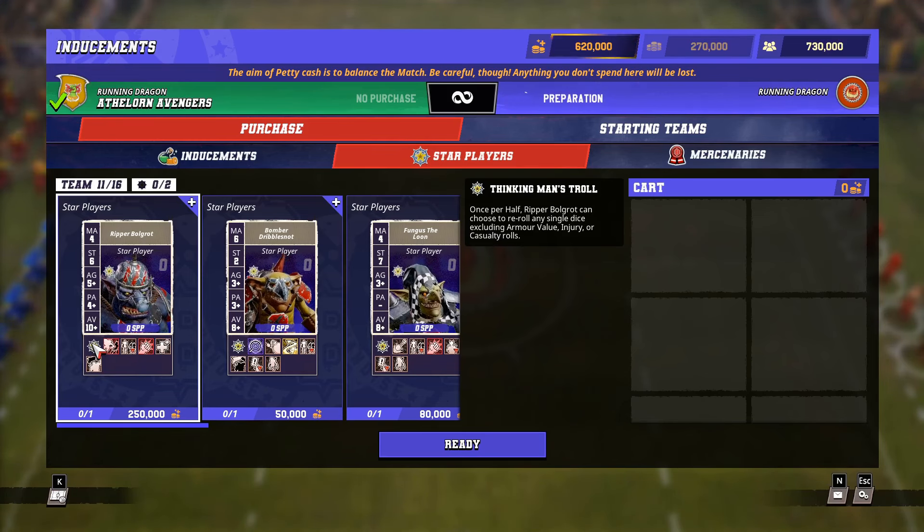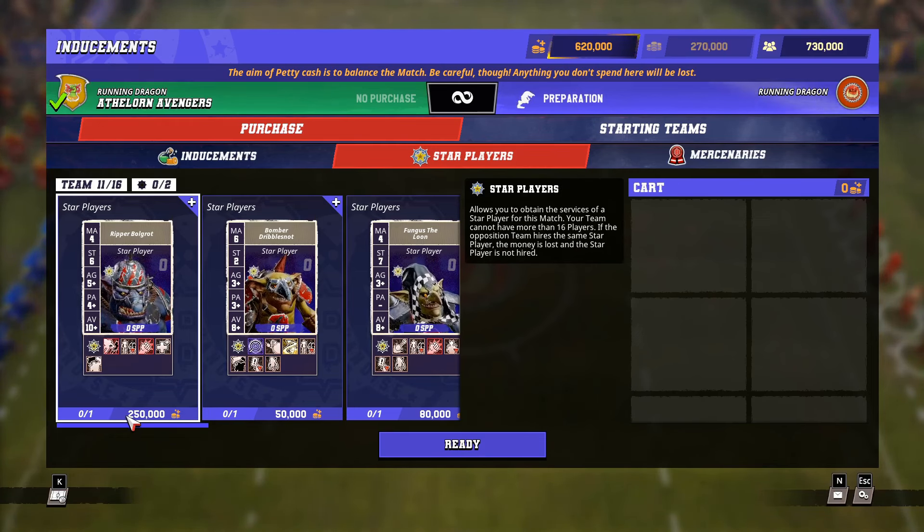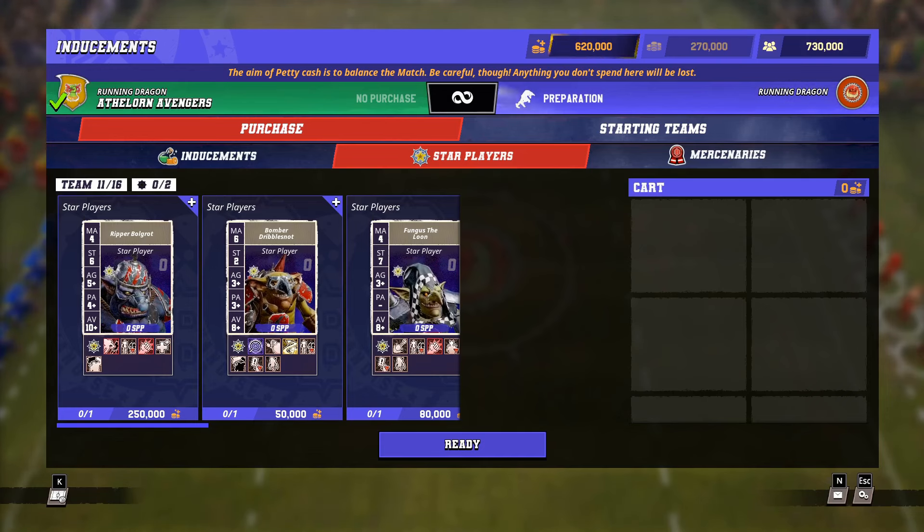The special skill is once per half they can reroll any die apart from armour, injury or casualty rolls. It costs 250k, so it's obviously a good choice for bashing out your opponents if you decide not to go down the Bribe and Wizard route.